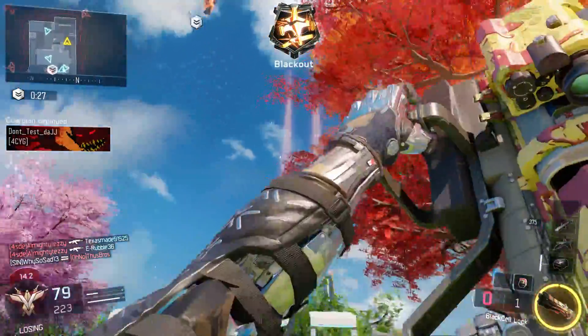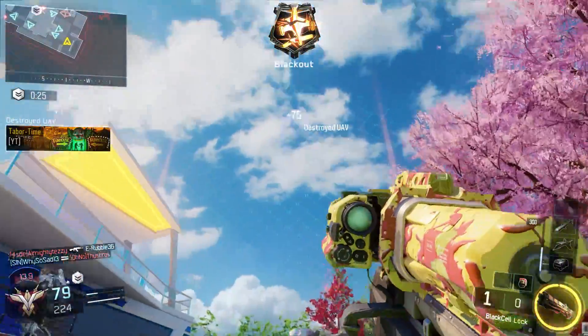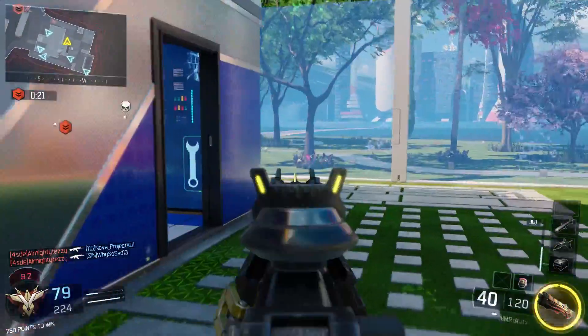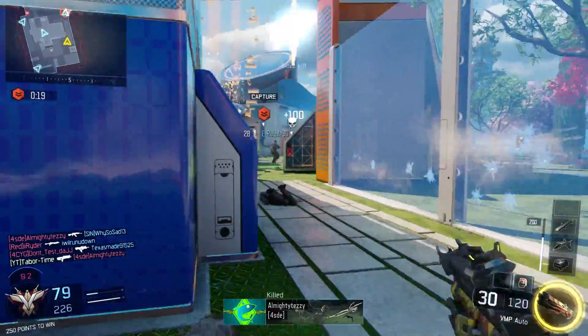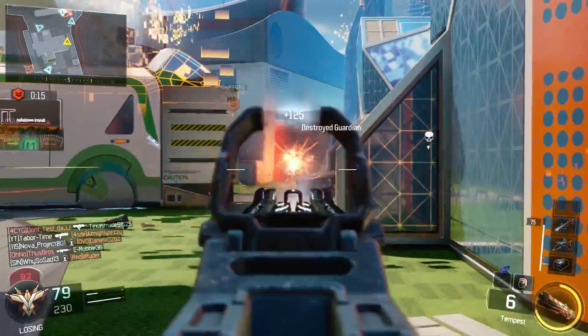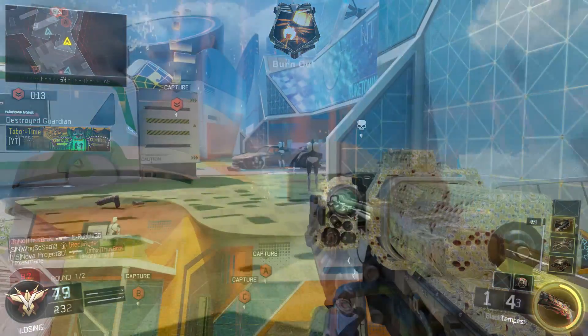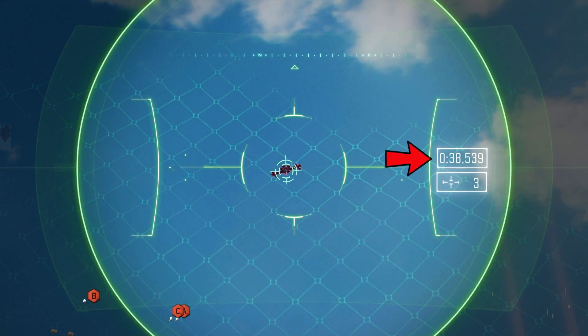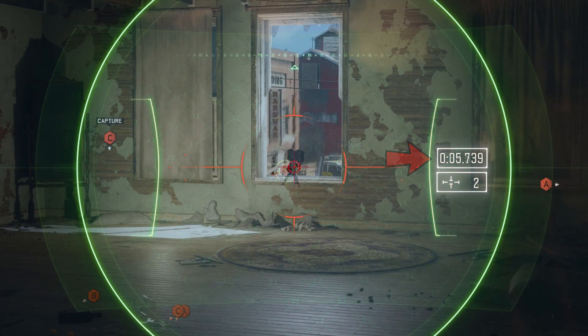Let me discuss a few things you may or may not have known about the Black Cell launcher. When you zoom in with the Black Cell and lock onto an enemy streak, a vast array of information is provided to you. For example, as soon as a hater gets called in and I lock onto it, the top number is the duration the streak has left — in this case about 38 seconds. This can be useful so you don't waste your time and ammo on a streak that's about to leave the screen.